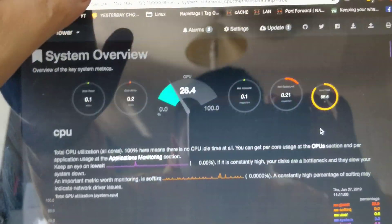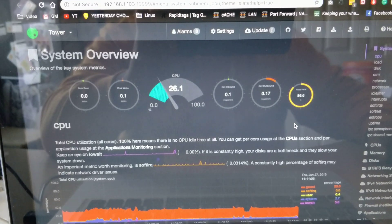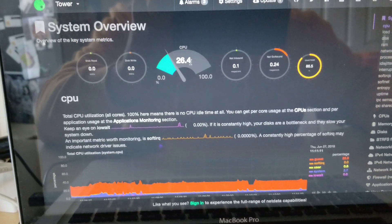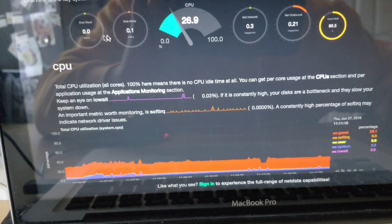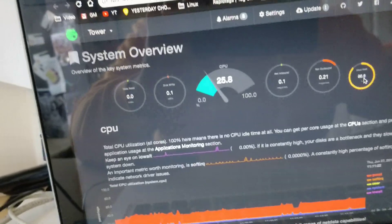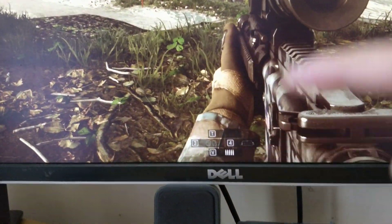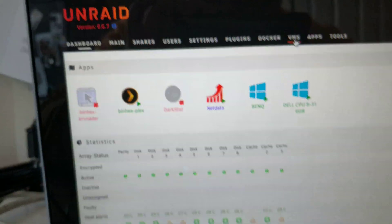Let me show you the stats running at the moment. I've got two games running and the general CPU usage is quite low to be fair. Memory usage — so because I've got two VMs running and I've got 16 gigs of RAM, I've given — I call this the Dell machine because it's a Dell monitor — I've given that one I think 8 gigs of RAM. Let's go back to the VMs.